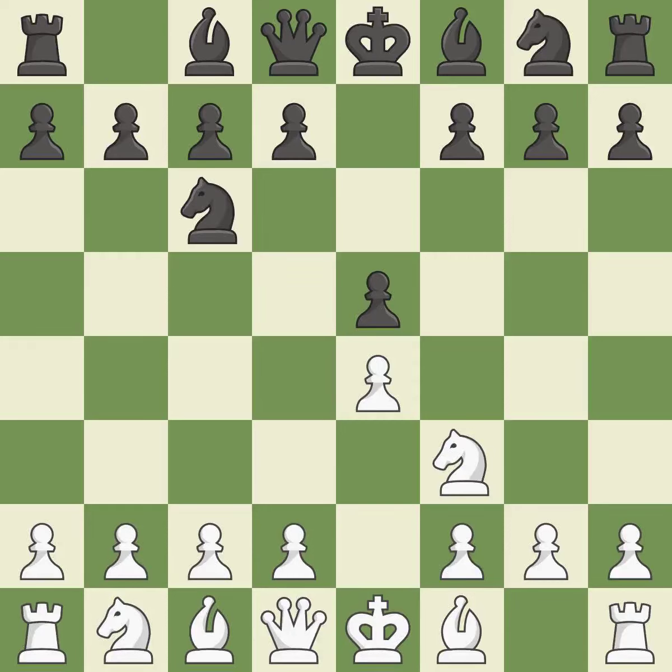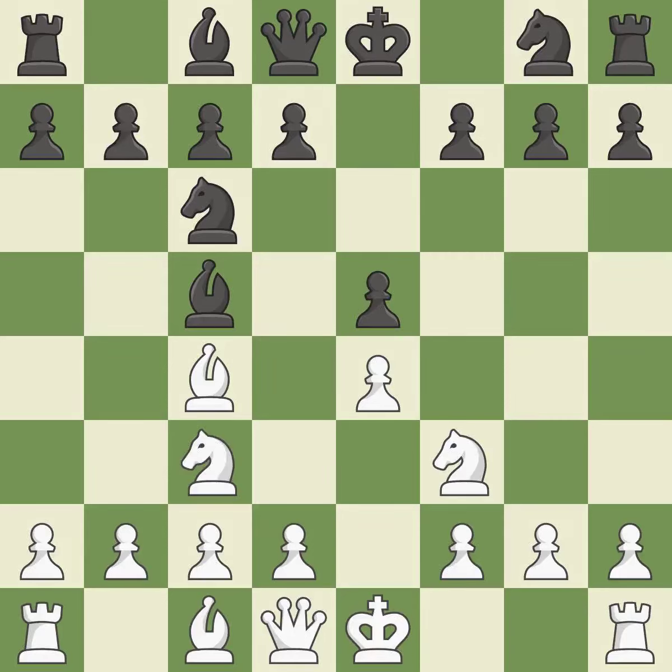Nc6 defends the pawn on E5, advances the knight toward the center, and covers the D4 square. Beginning the Italian game is Bc4, which immediately begins to attack the F7 pawn and prepares to castle. Bc5 attacks the F2 pawn and helps control the important D4 square. Nc3 controls the D5 square, advances the knight toward the center, and protects the E4 pawn. The bishop will be better off as a result — this is the final book move.